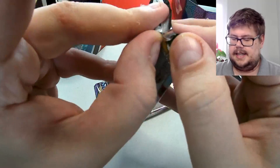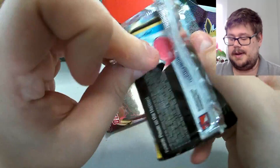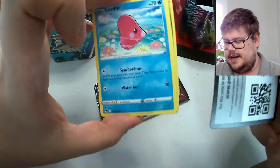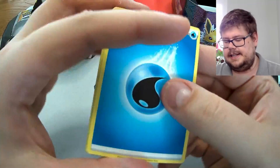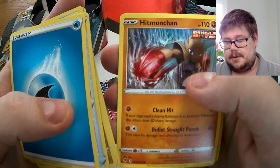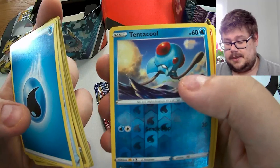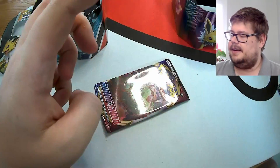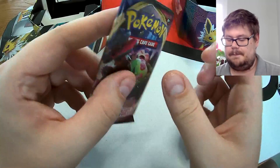Evolving Skies — we want the alternate art Umbreon; if we get that, this tin automatically wins. We have a heart on the front. Throwing that code card over there, getting into the pack — can we pull the alternate art Umbreon? It's probably one of my top wants alongside the Trunking Chu. We got so many great pulls from Astral Radiance the other day but I still need a few from this set. Unfortunately, nothing notable in that pack.